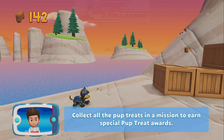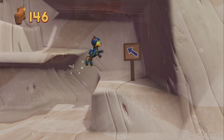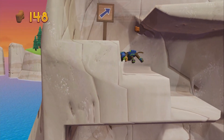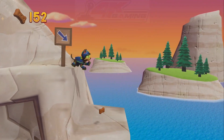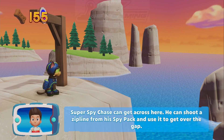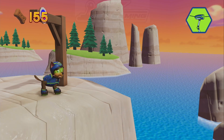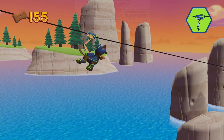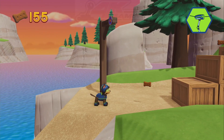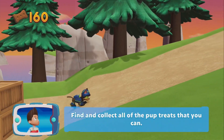Collect all the pup treats in a mission to earn special pup treat awards! Super Spy Chase can get across here! He can shoot a zipline from his spy pack and use it to get over the gap! Use Super Spy Chase's zipline by pressing... Way to go! You helped Super Spy Chase use his zipline! Now keep going! Find and collect all the pup treats that you can.